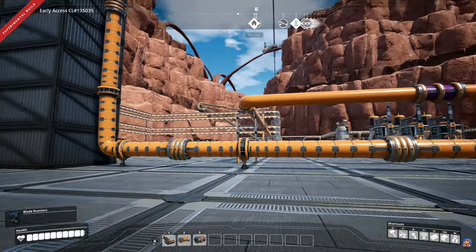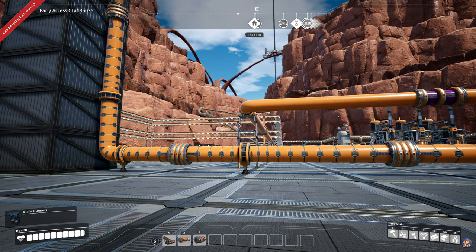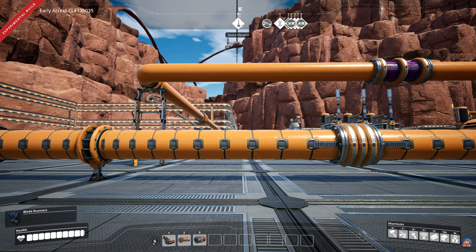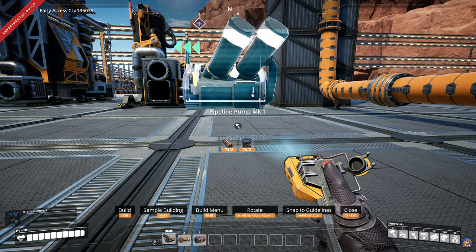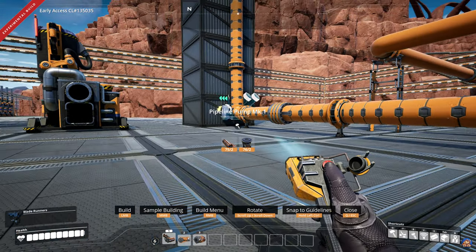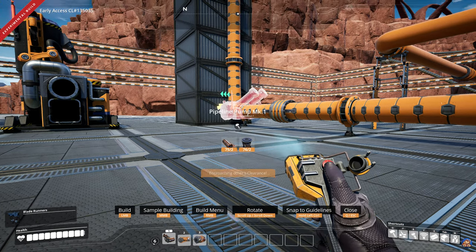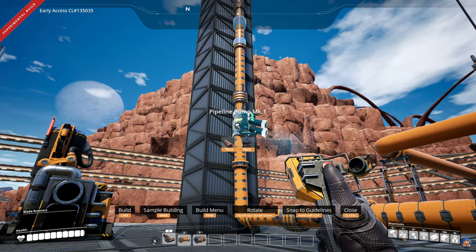Moving on, we have the new pumps — and yes, I do say pumps in plural, as Coffee Stain has also made very impactful changes to the old pump, now known as the mark 1 pump in game, so I consider it sufficiently changed that it almost feels like a new pump. More importantly, no longer do you have to manually measure out the head lift of your pipelines, as both the mark 1 pump and the new mark 2 pump emit a nifty blue circle around the pipeline showing exactly how far it lifts the fluid.